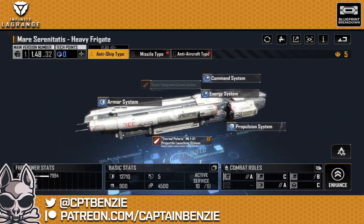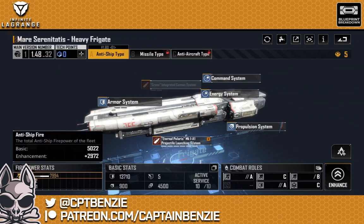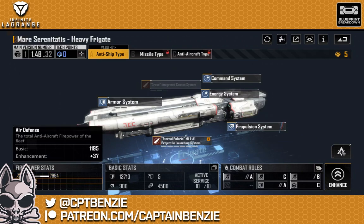So the Mare Serenitatis Heavy Frigate, anti-ship type. If we look at the basic stats here, you can see that we have a standard anti-ship firepower of 5022, which when fully upgraded can get us to 2972. We have respectable anti-air defense here of 1195, and actually pretty solid siege as well at 951. Straight out the gate, we have a very well-rounded frigate that can kind of do everything pretty well. It is a 45 command point frigate, so it's sort of toward the more expensive end of frigates.